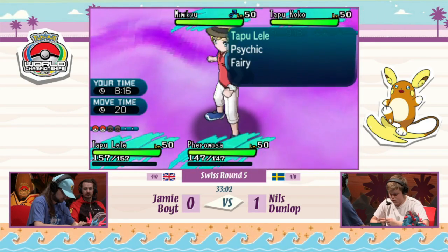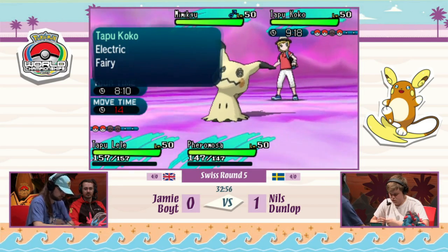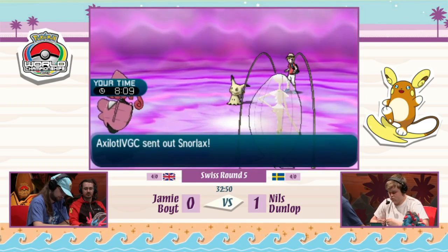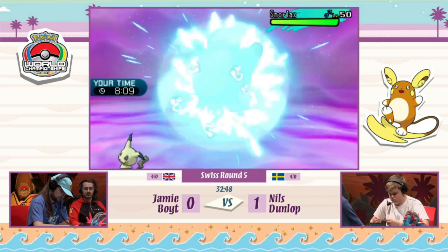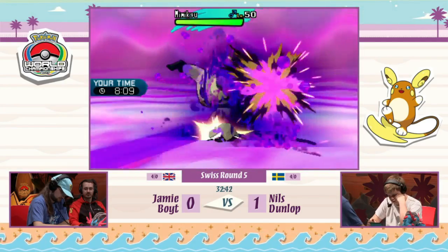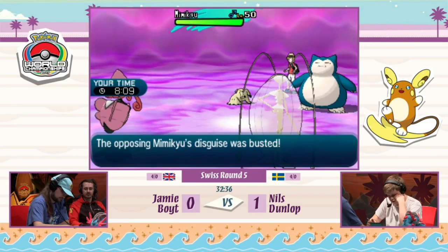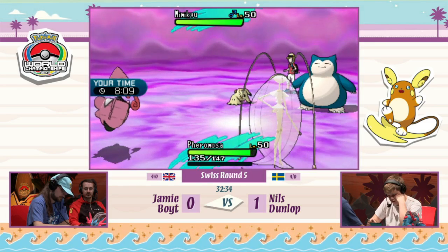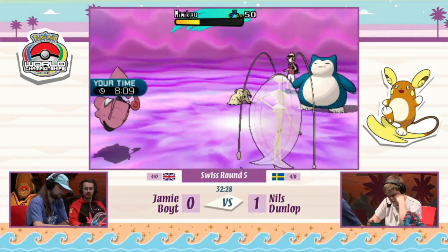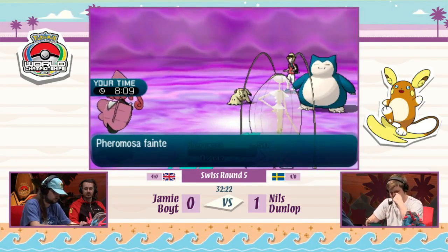Nils's Mimikyu is putting in so much more work. Tapu Koko switches out for Snorlax — now the terrain can be swapped. Pheromosa uses Poison Jab and busts Mimikyu's Disguise. Mimikyu gets to go for a powerful attack, either into Pheromosa or Tapu Lele. Tapu Lele goes for a Psychic — it needed a critical hit to get the KO, but no critical hit. Mimikyu connects on Play Rough and picks up the KO on Pheromosa. Now it's Tapu Lele versus Snorlax, Mimikyu, and Tapu Koko.